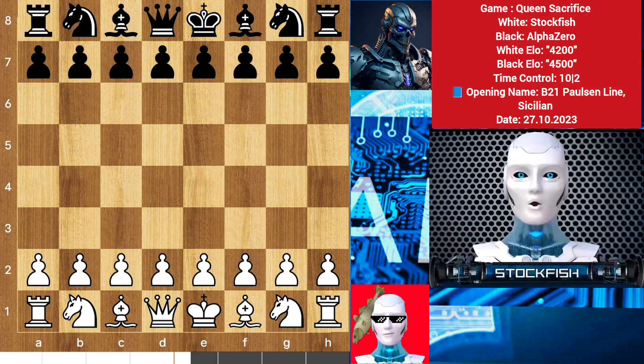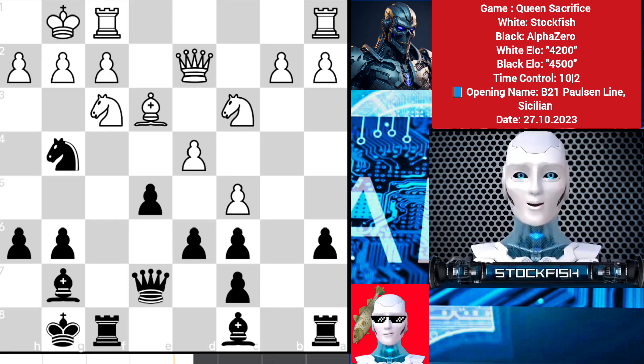Hello chess friends, today I am going to show you my brilliant chess game where I sacrificed my queen against AlphaZero. The game was very brilliant, you will enjoy it very much, that's my promise. And this is your today's puzzle — a 90 IQ chess puzzle, solve it and comment me.